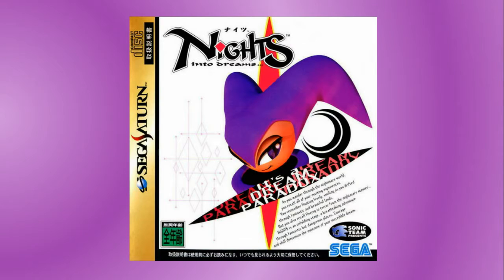And now, a dramatic reading of the Japanese box art of NiGHTS into Dreams: 'It's a dream paradox. As you wander through the nightmare world, you recall all of your exciting experiences. You remember floating freely, smiling as you drifted through fantastic and beautiful lands. But you also recall fleeing in terror from the nightmare master. NiGHTS is an unfolding stage, a breathtaking adventure through fantastic but dangerous places. Courage and skill determine the outcome of your incredible dream.' Also, I love how the logos are arranged in a way that says 'Sonic Team Presents SEGA.'